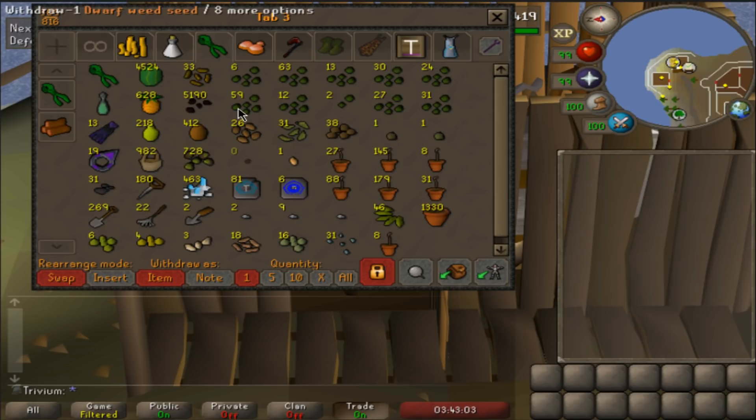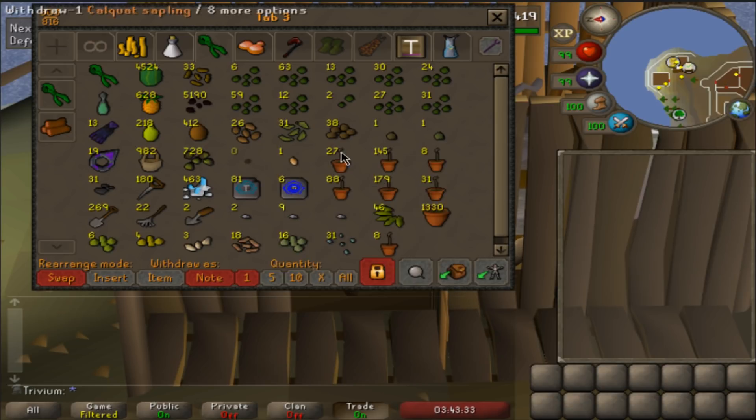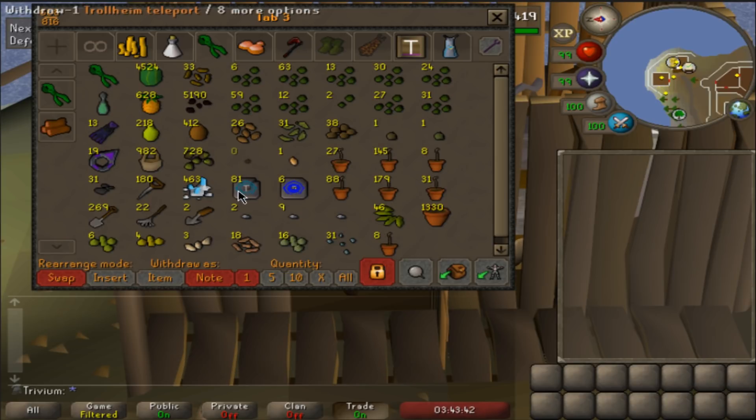Tab number 3 - here's my farming tab. Looking kind of dull at the moment, I've actually started using most of my magic trees and palm trees recently. Kind of low on the herb seeds. 88 magic trees, 31 palms, 180 papayas, 30 calquat, some teaks and a few mahogany as well. Really low on birdhouse stuff - haven't been doing birdhouse runs in forever. This tab isn't too impressive.